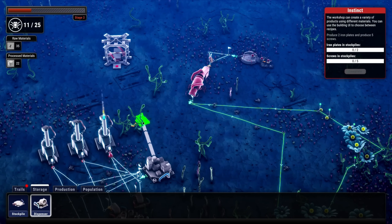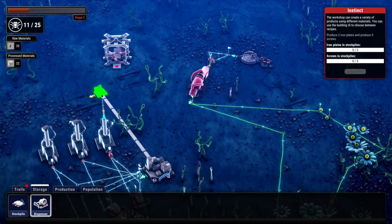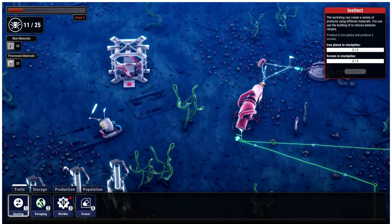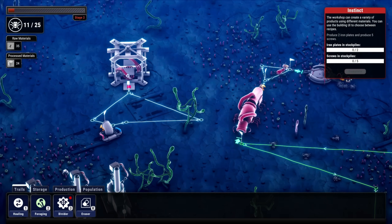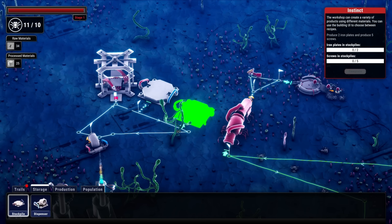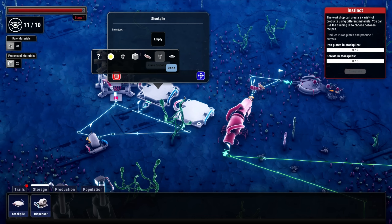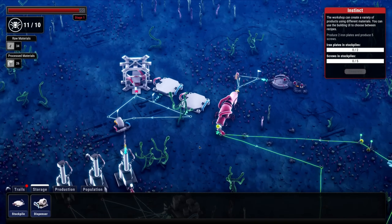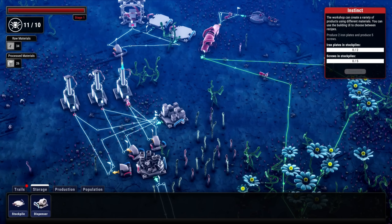Let's get a dispenser - oh wow, we can dispense pretty far away! Set up a trail across here like that, with a red square so they stop and wait. Then we'll do two stockpiles - one for screws and one for plates. Our main worker's already done. I need to get these guys figured out - their energy is a problem since they don't stay alive very long. I don't even think they'll live long enough to get over here.